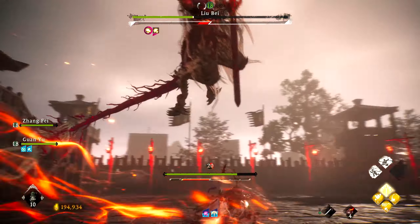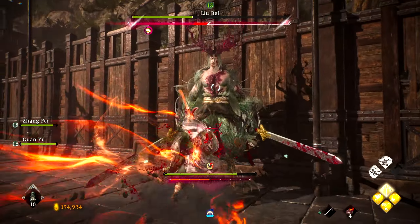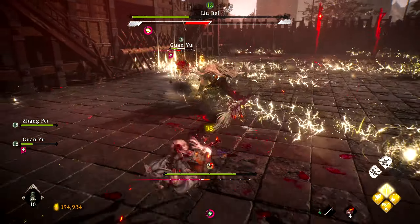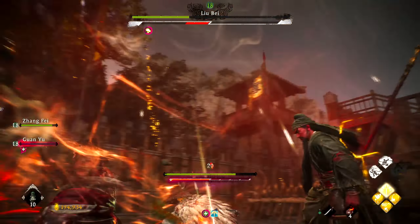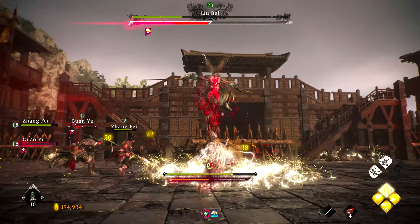The Divine Spirit I brought for this boss fight was Ching Long, and honestly I don't see a reason to use anything else unless there's another Divine Spirit that provides significant instant heals. There might be — if so, let me know in the comments — but for right now I just don't see a reason not to use the healing Divine Spirit.